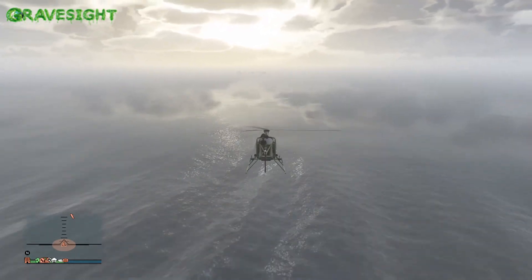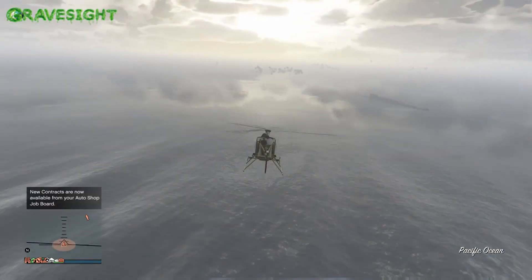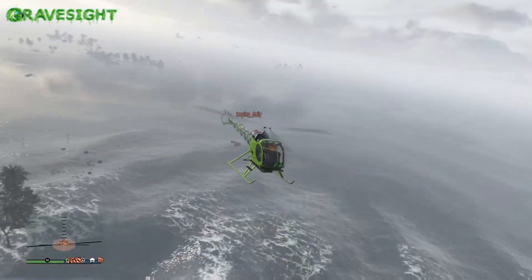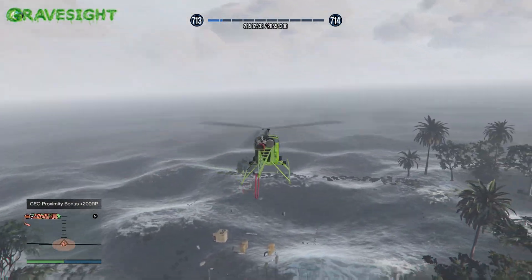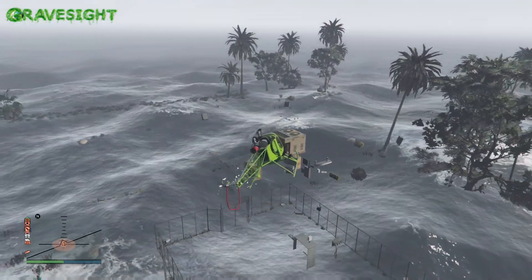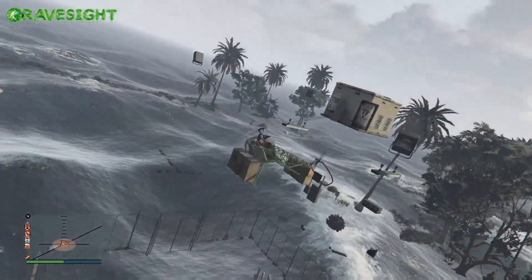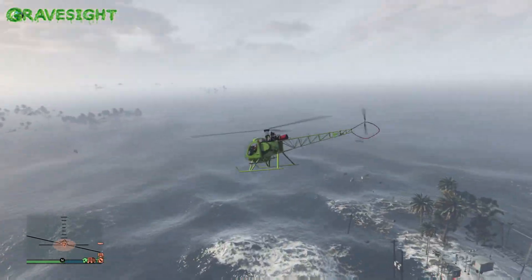All right you guys, I've done it — I've brought Cayo Perico into a GTA Online session, kind of. We brought in a little bit of Cayo Perico here. To do this, you'll need to get a Kosatka and fly or swim it down to the corner of the map. From there, park in Cayo Perico, start up an intel mission, and go to Cayo Perico with a friend. You will need a friend — it will not work solo.